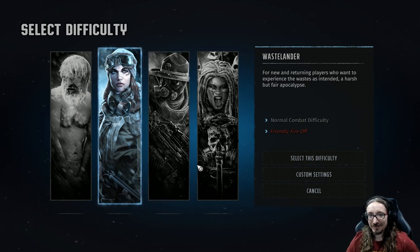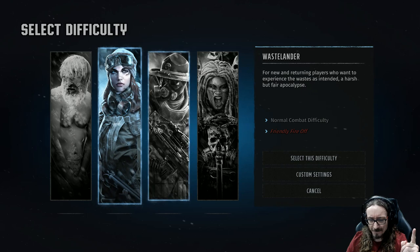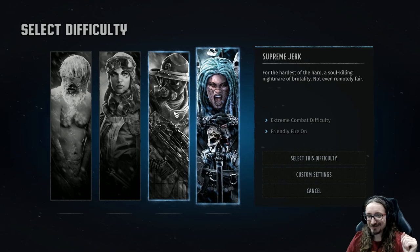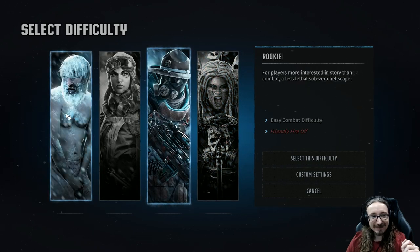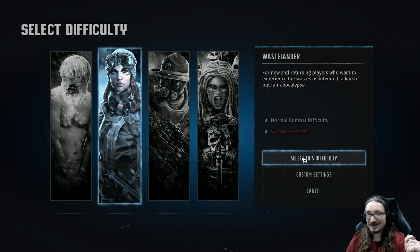All right, let's see. Select difficulty. 'Wastelanders — for new and returning players who want to experience the wastes as intended. A harsh but fair apocalypse.' That's the way I like my apocalypses — harsh but fair. So I'll probably end up going with that one. Usually the harder difficulties just make it more frustrating to me. I think Wastelander will be just fine. Looks like we could turn friendly fire on or off so we don't want our party members damaging each other. I'm just going to go with this — it says that's the way it's intended.